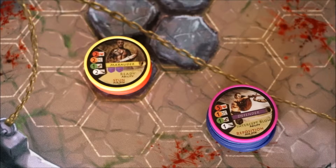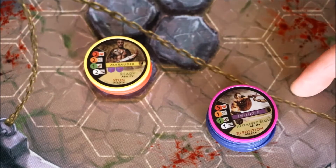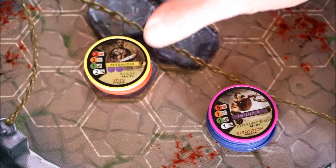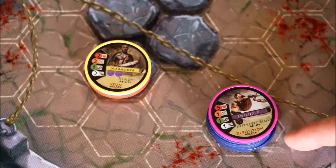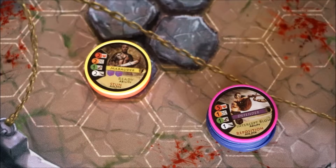As you can see here, we've got the Marauder — he's already on one of the arena hexes. So to stop him from scoring the next round, we want to try and get up on one of the arena hexes as well.